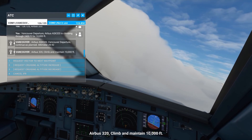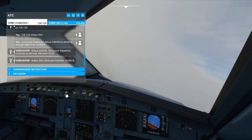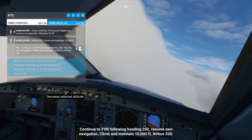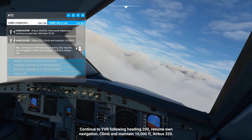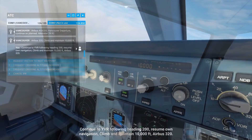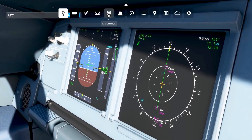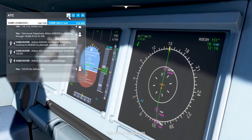Airbus 320, climb and maintain 10,000 feet. Continue to Yankee Vector Romeo, turning and following heading to 00. Resume on navigation, climb and maintain 10,000 feet. Airbus 320. If you're too busy flying the aircraft, you do have the option to hand over the ATC control and responses to your co-pilot — your AI co-pilot.